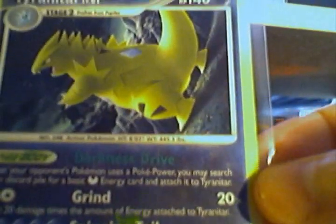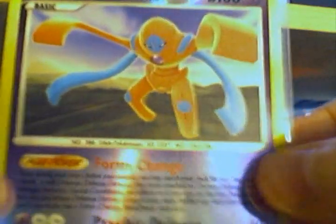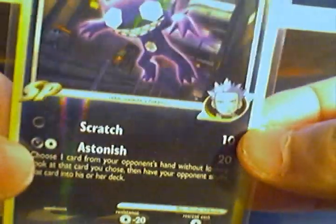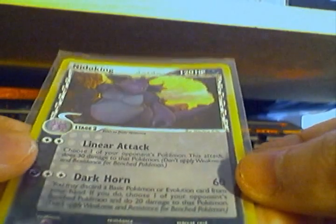Now for the second package, also from the UK. This one isn't as exciting as the first. Holo Leafeon, Blue Bagon, Reverse Holo Emporia, Deoxys Reverse Holo, Reverse Holo Zedlar — I don't know why, but it's one of my favorite Pokémon of the newer ones. Espeon Reverse Holo, another Emporion Reverse Holo from a different set, and Nidoking Reverse Holo from Delta Species.